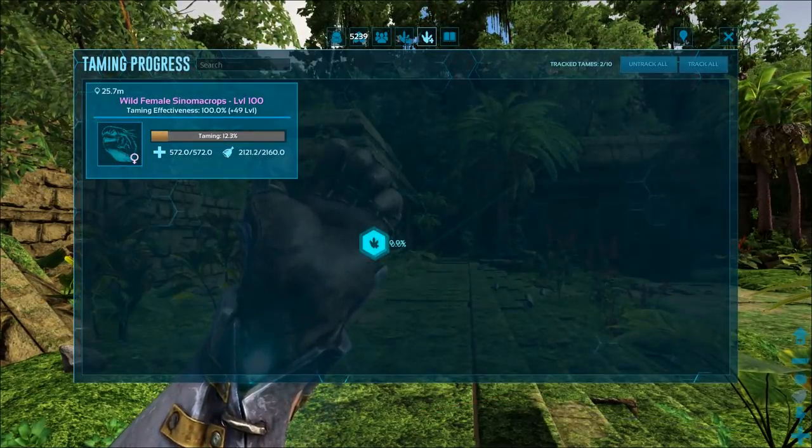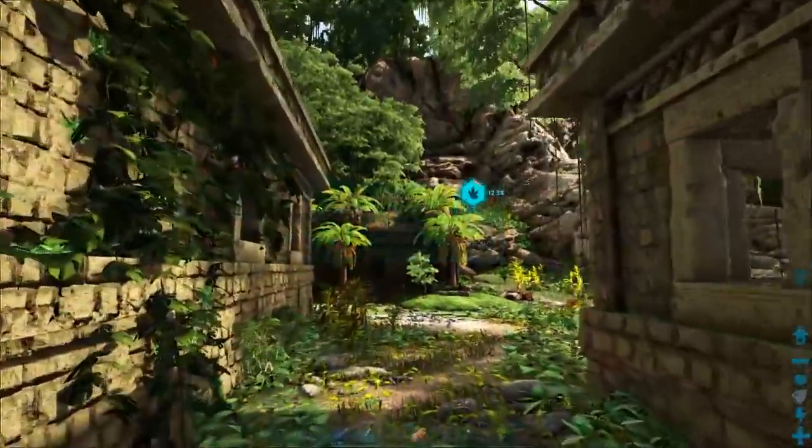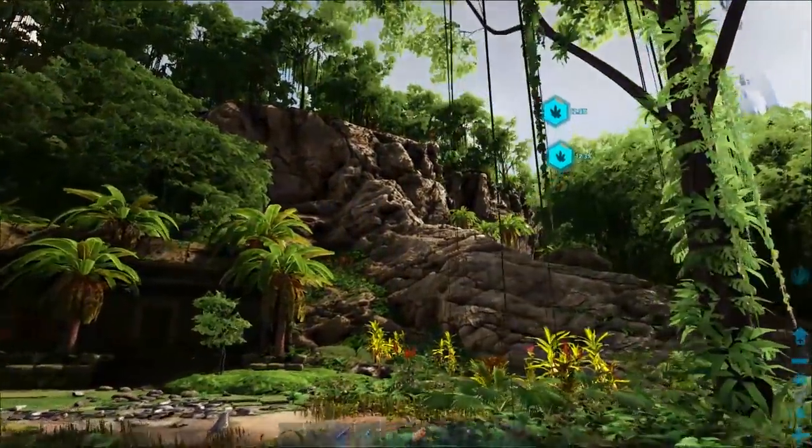Click on your tame and show where it is with an icon so you can easily track it. What you've got to do now is wait for it to get hungry so you can feed it again.